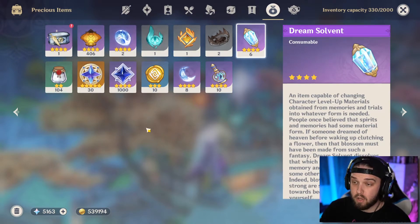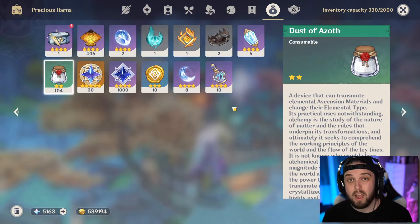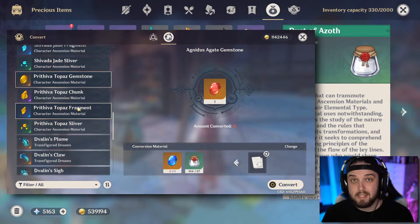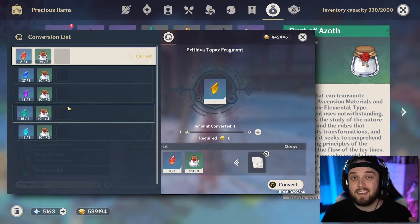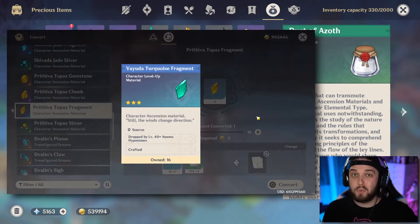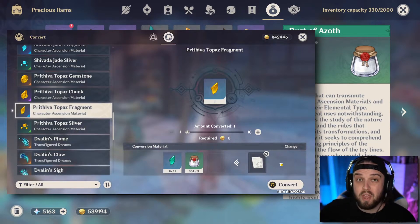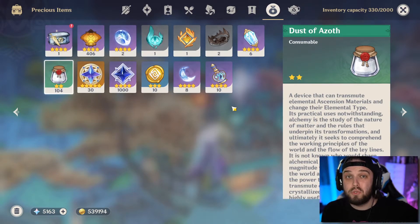Similar to the Dream Solvent, you also have Dust of Azoth. Used at a crafting table, it can switch out crystals you get from bosses to different elemental crystals — which you need to ascend your characters. So if you've been farming the Geo boss and you're out of Geo crystals but have a bunch of Anemo crystals laying around, you can use the Dust to swap them over to Geo crystals.